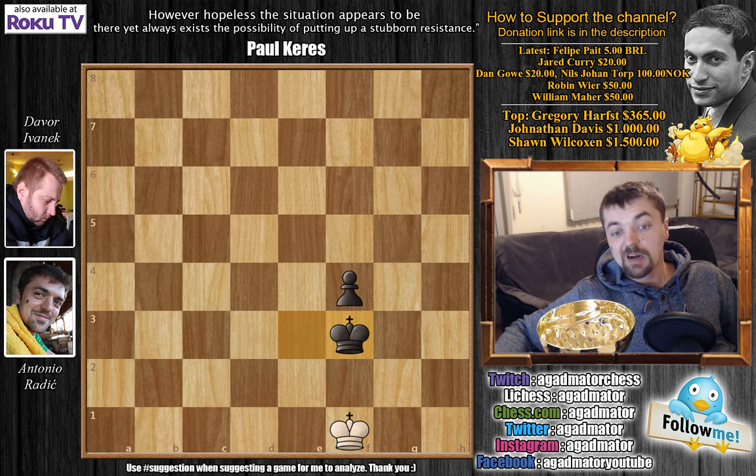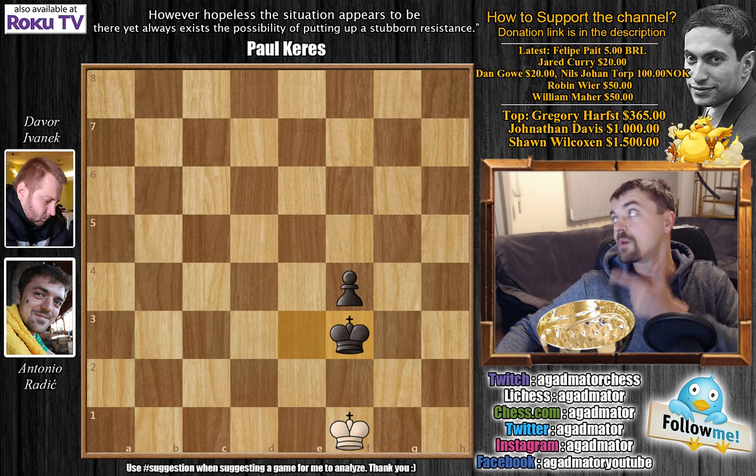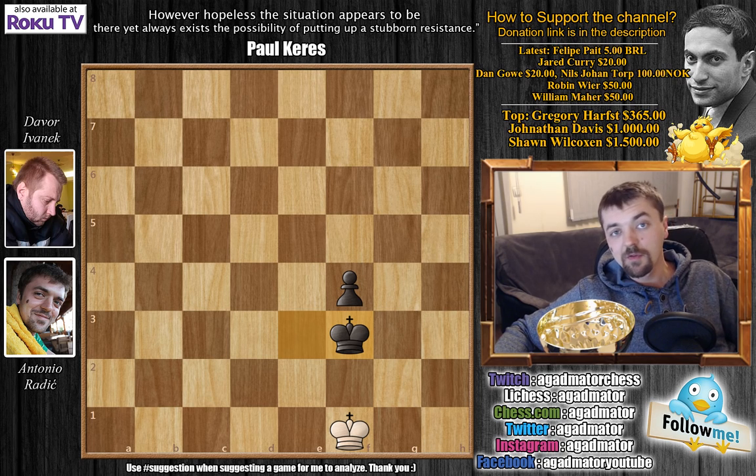I tried a couple more moves — we'd already played about three and a half hours, so why not finish it. When he played king to e5 he gains opposition and just continues to promote. I resigned. It was a pretty drawn game the entire time, and it took me three and a half hours trying to win a drawn endgame even though I was up a pawn. Maybe if I'd played h4 that queen e1 tactic wouldn't have been possible, but you never know. I won the tournament, but I totally played like a madperson trying to win a game that probably couldn't be won.